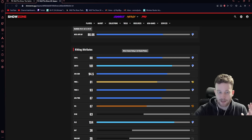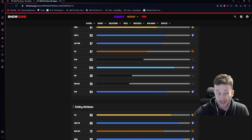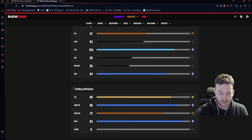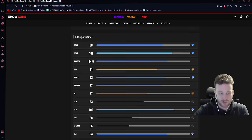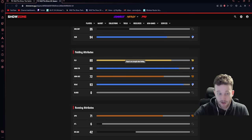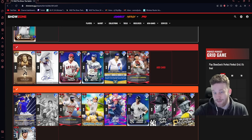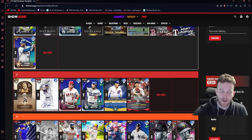Oswaldo Cabrera is close — not sure he's exactly S tier. At no parallels: 90 contact left — about the minimum for Hall of Fame or Legend — 101 contact right, 81 power left, 93 power right. The clutch is exceptional; you love a hitter whose clutch is his highest attribute. His fielding at third base doesn't translate directly, so you're looking at 75 fielding, 88 arm strength, and insane reaction. With that reaction and decent speed, I think he's S tier in a corner outfield spot — probably wouldn't play him in center field with 71 speed though.